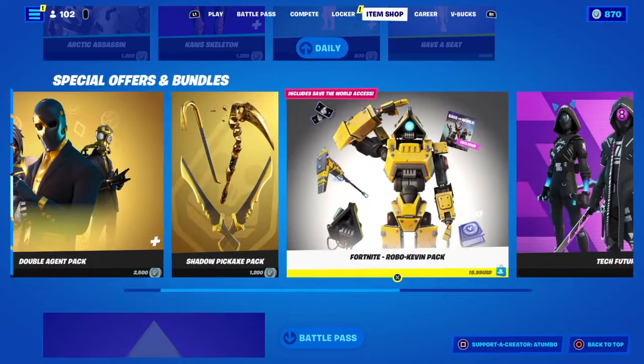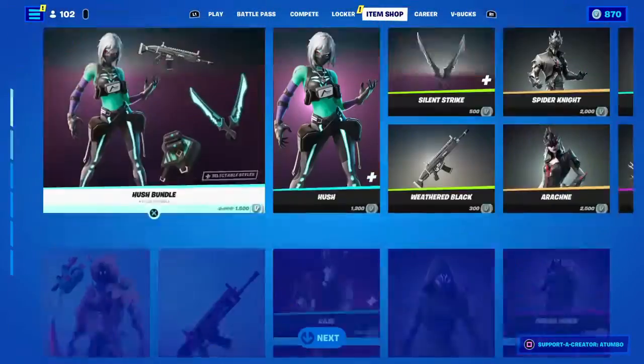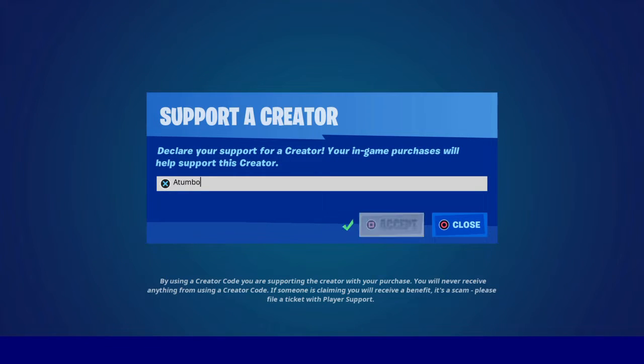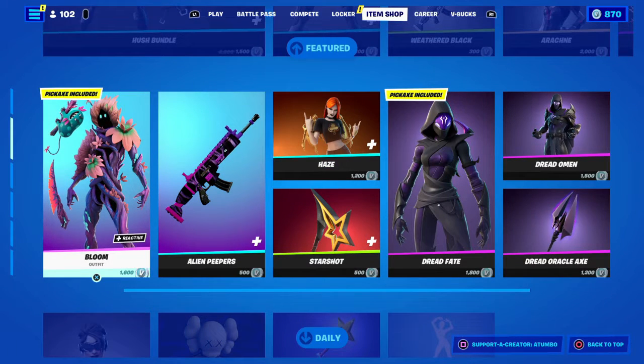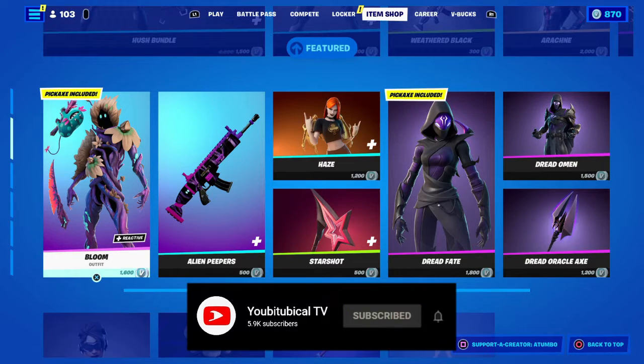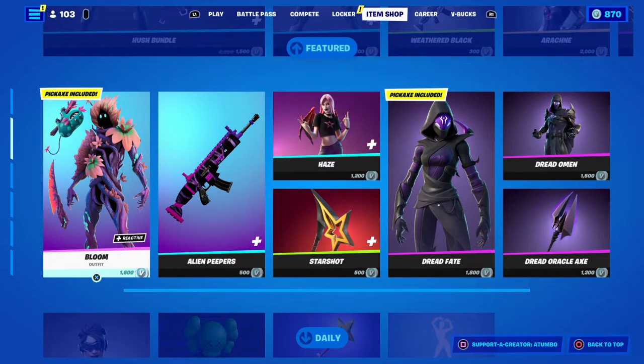And then the Double Agents Pack, and the rest of the stuff. That's it for this shop. If you want to support me and the content I produce, use code aTumbo in the item shop — hashtag Epic Partner. By doing so you help support me, support the channel, and everything we do here. Like, share, subscribe, turn on post notifications to get notified every time I do a video or live stream. This is Triple Storm — stay one but a Tumbo, and take care.